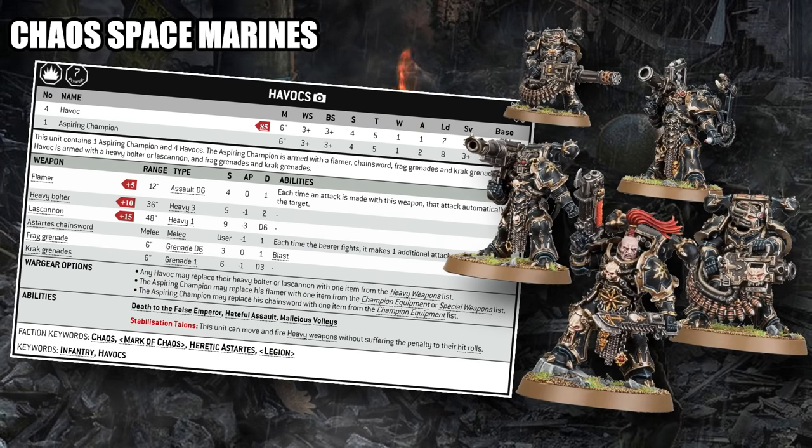Chaos Space Marines are situationally better at shooting than regular Space Marines, which is funny given how much better regular Space Marines are supposed to be in melee. The standard profiles like Havocs haven't gotten the glow-up they deserved in ninth edition, but with the ability to mount four heavy weapons — anything from lascannons to Reaper Chaincannons — move and fire those heavy weapons without penalty, upgrade them with the Mark of Slaanesh, give them Veterans of the Long War for plus one to wound, and then Endless Cacophony to attack with those weapons twice, a unit of Havocs can deal ridiculous damage for relatively low points. You do have to dump a lot of CP into making them powerful, but that's basically just a trait of the faction.